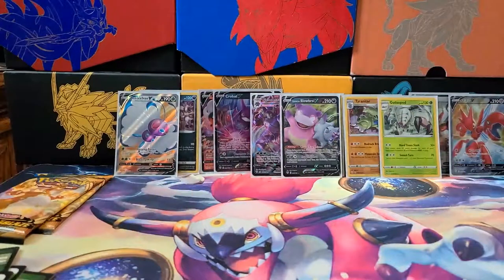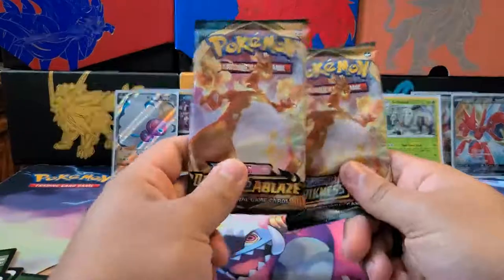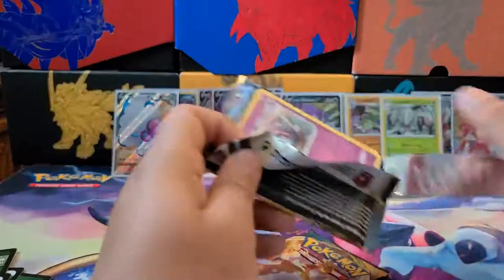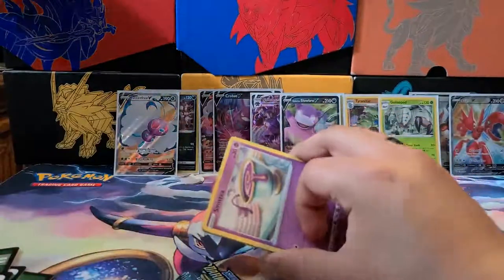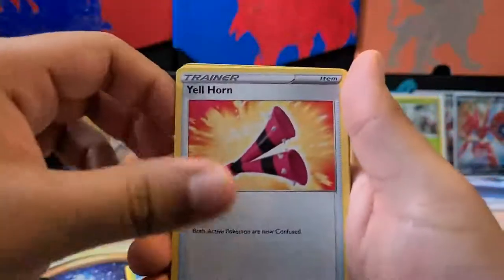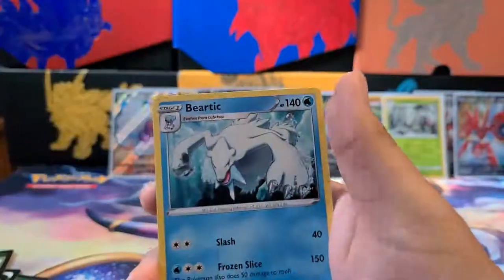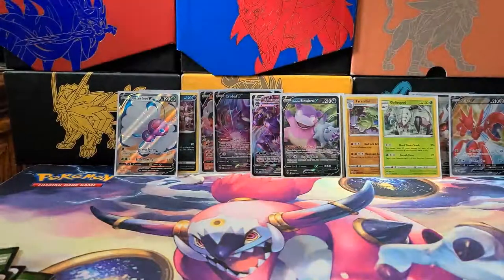I'm probably not going to get another V — maybe a Holo or a Full Art. Two Charizard packs left, saved for last. Hopefully we'll see something good. Next pack — last one before the Charizard packs. We got a Sinicy, a Phoebus, Passimian, Fletchling, Wimpod, Yellhorn, Flaffy, Carnivine, Bunnelby, and a Rare Bewear.